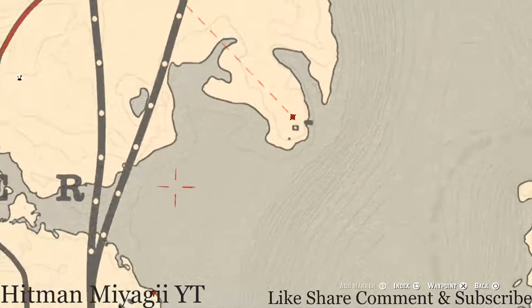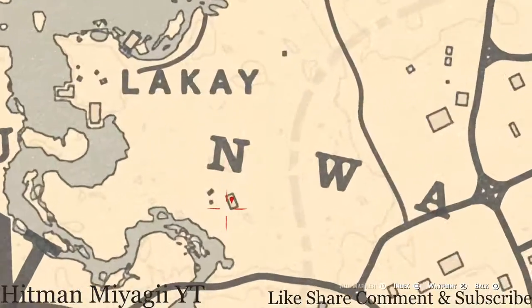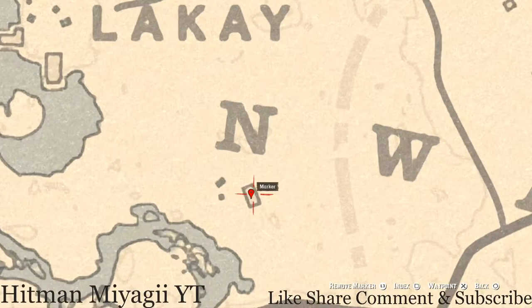Next marker is right underneath the N of NWA. You'll see a house and inside this house there are two items: an antique alcohol bottle, which is an Irish Whiskey bottle on the table, and on the fireplace mantle you'll get a Durant Pearl Bracelet. Go and get both of those while you're over here in this area.